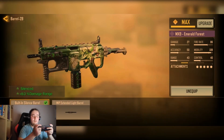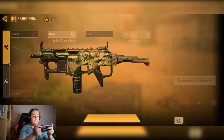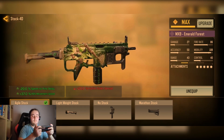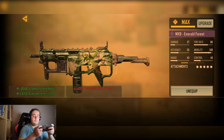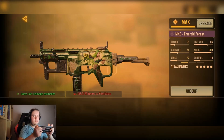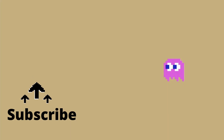We have the inbuilt silenced barrel for the silence ability and plus 8% damage at range. We have the Agile stock for plus 20% sprint-to-fire speed and plus 37% ADS movement speed. We have the MSS laser for minus 25% ADS bullet spread. We have the large caliber ammo for increased hit multipliers. And finally, we have the Russell Oak grip tape for minus 20 ADS.